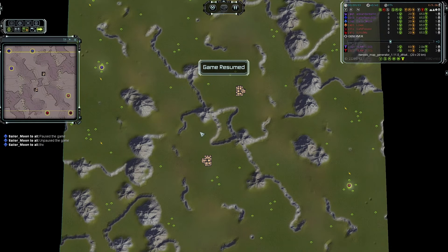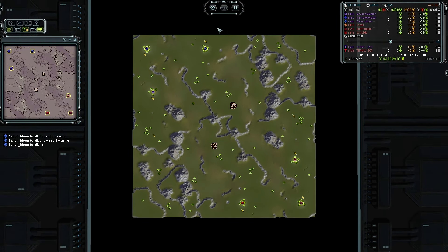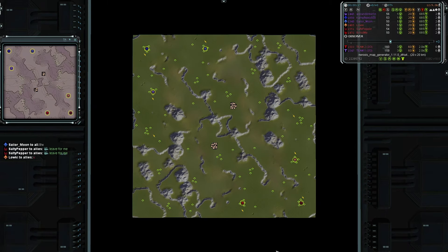Hey, thank you for watching and welcome to Forged Lines Forever. Today I have a 3v3 ladder match on the most amazing Noroxy's map generator. Let's go ahead and introduce our teams and our players, starting for team one in the north, also known as blue team, and team two in the south, also known as red team.